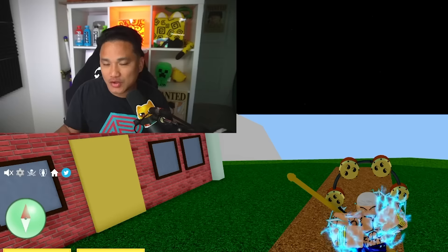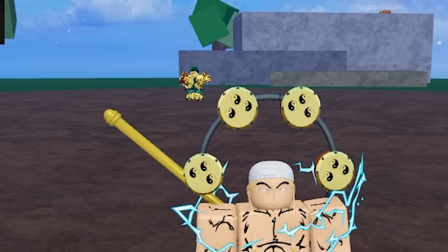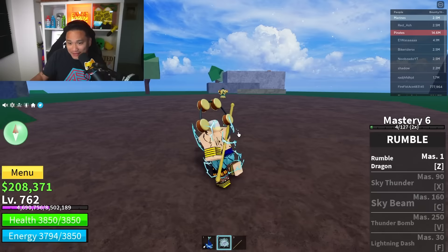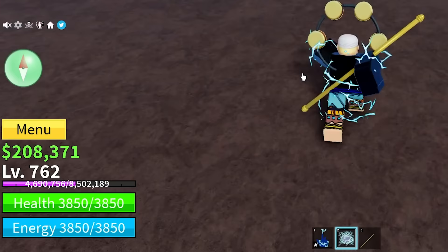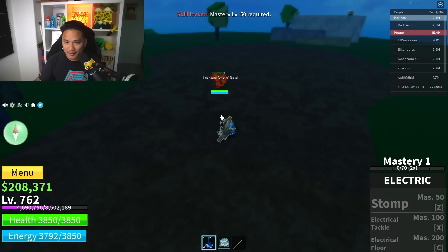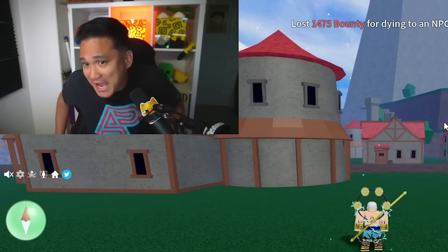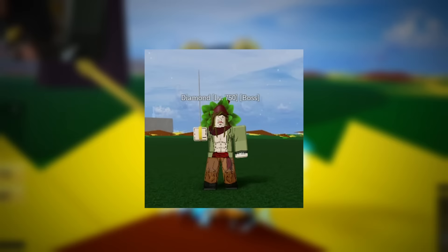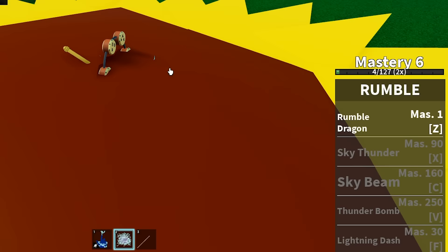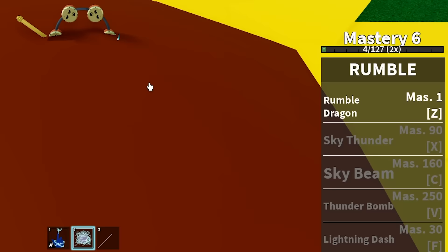I only have 12 hours left to awaken my Rumble Fruit - it's not even level 250 - and get my electric fighting style to 200. Am I gonna be able to make it? The Tide Keeper is here - we can level up our electric or rumble. But I'm only level 762 - there's no way for me to kill that boss right now. Diamond is more reasonable to kill. Let's try to get the Sky Thunder - I need 90 mastery, then 160, then 250.